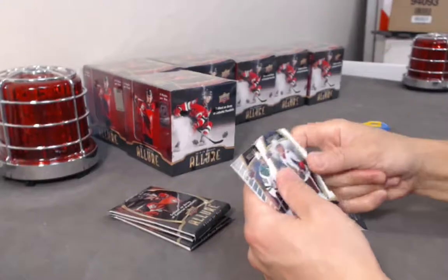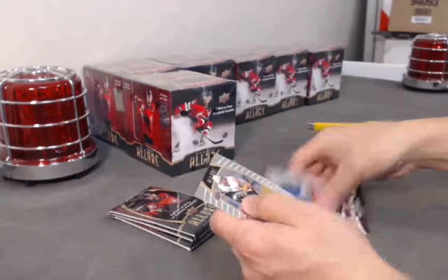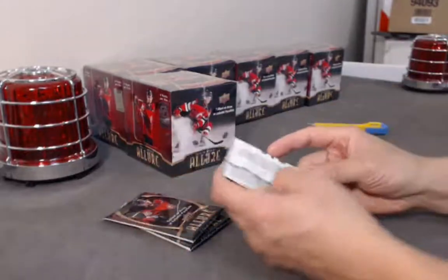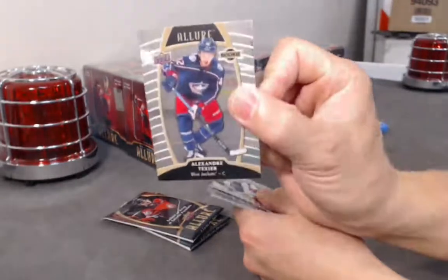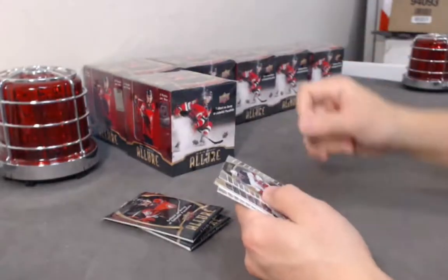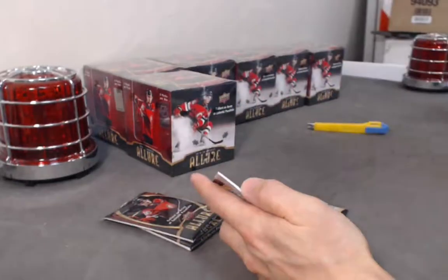Brady Kachuk white rainbow. Les Perrons base. Alexander Texier base rookie. Nice. Elvis Merzlikens top 50.